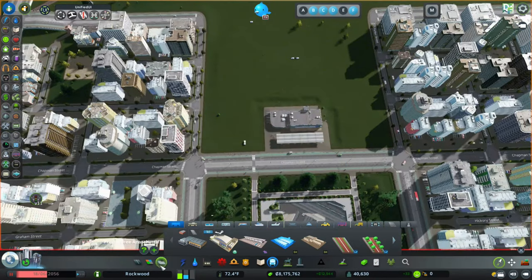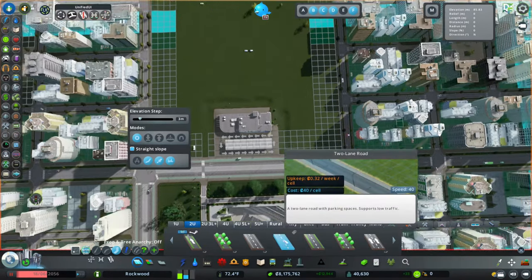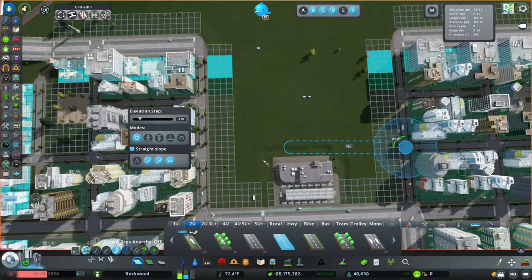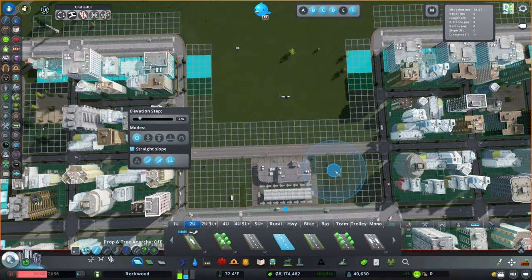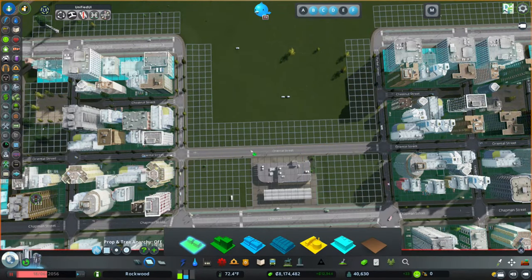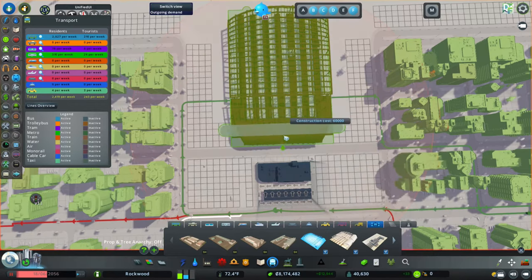I'm going to pick up just a regular two-lane road and I want to have parking. I'm not going to do any of the trees or anything just because road parking in dense urban areas like this is pretty important. I don't know if we would want road parking right here but it could be convenient, so I'm going to go ahead and leave it. Then we're going to go into the hub tab and we want the multi-platform end station. I want this in the middle - three and three. Yeah, I think that's good right there.